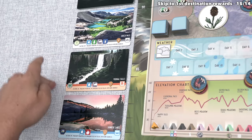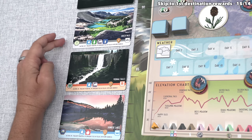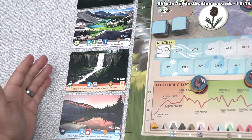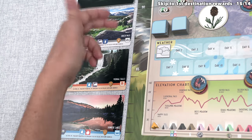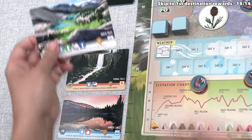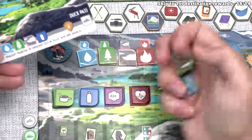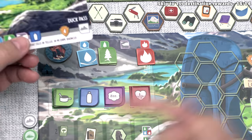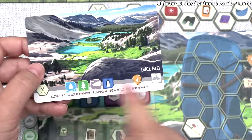The way the explore action works is the active player can take one of these destination cards — there's always going to be three of them available — and in order to take one, they must pay all of the required resources listed in the middle of the card. If they do this, then they will gain all of the benefits on the card, which could be backpack items as well as victory points. Out of these three options, the blue player has decided they would like to explore Duck Pass. That requires spending one water, earth, and wind natural resource, as well as one water personal resource — a water bottle the blue player has on them.